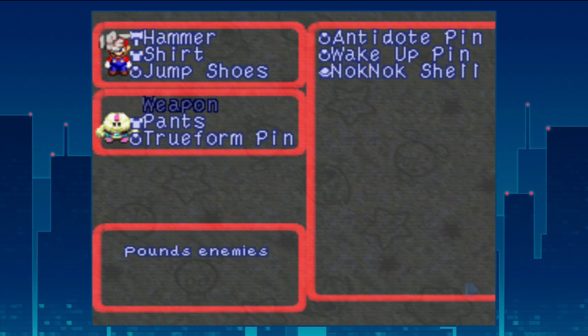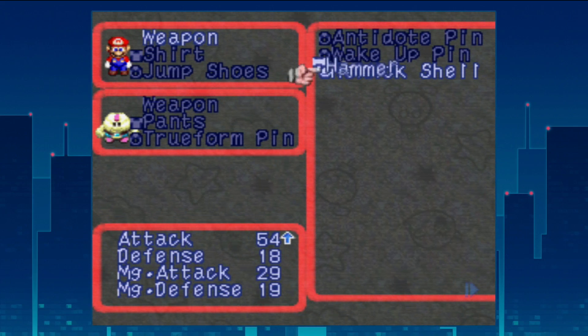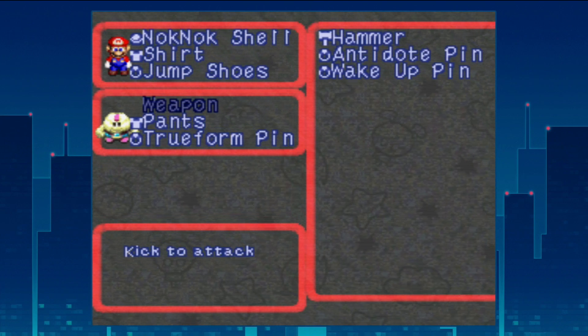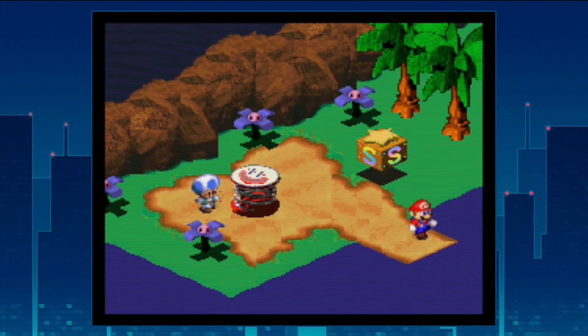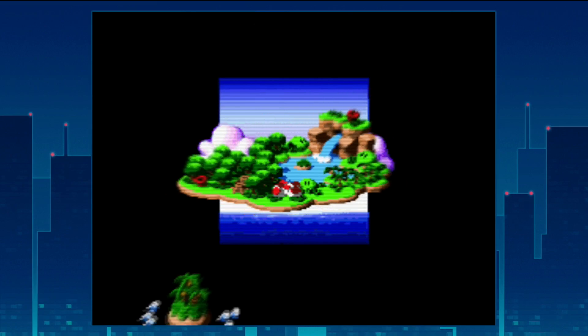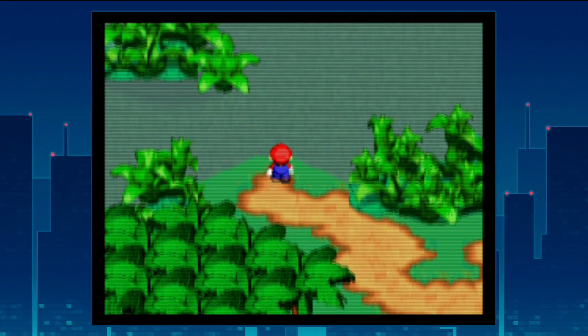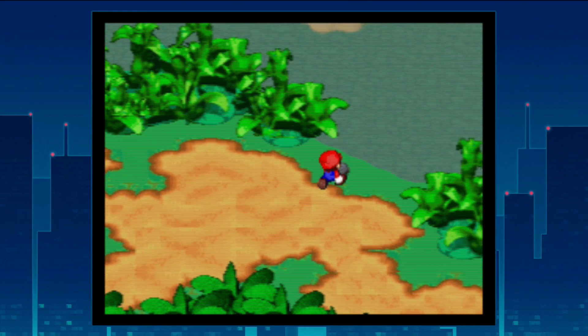The Knock Knock Shell name is derived from the Japanese name for Koopa Troopas, which translator Ted Woolsey wasn't directly familiar with, so some translation mistakes like that got into the final product. Regardless, it's a superior weapon to the hammer we've been using, so we equip it and make our way into Tadpole Pond, where we've got a lengthy cutscene coming up.